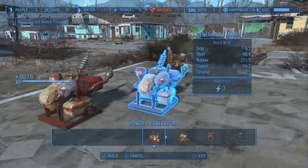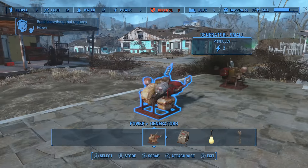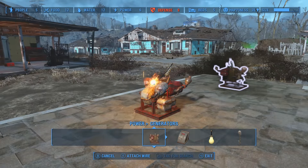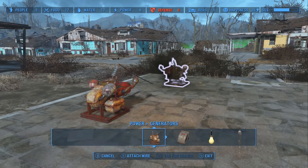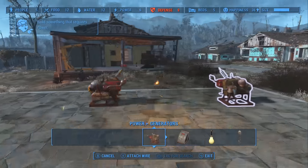Now just like in real life, power is shared between most objects by wires. You can run wires between two objects by highlighting one of the objects and pressing Y if you're on Xbox, and I guess it must be triangle on PlayStation. I'm not sure about PC, I guess one of you guys will tell me.